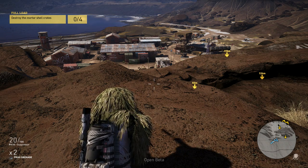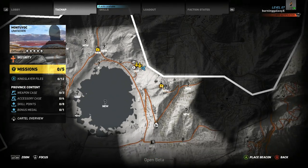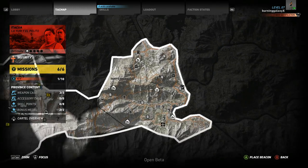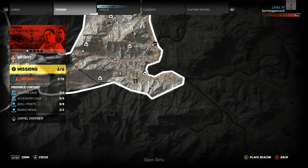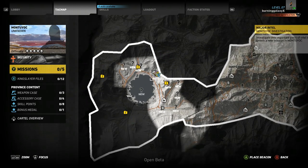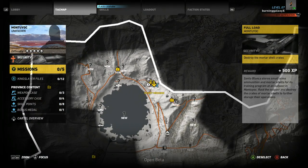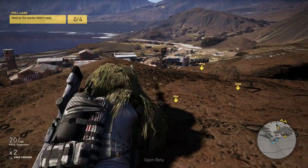Hey, what's up guys, today we're playing a bit of the Ghost Recon Wildlands open beta, and we're in the new area which wasn't available in the closed beta. As you can see on the map, this is the old part with Yuri and Polito which I've skipped for you guys. This is the new area and we're going to have to take down the mortars so the cartel forces can't use them anymore.